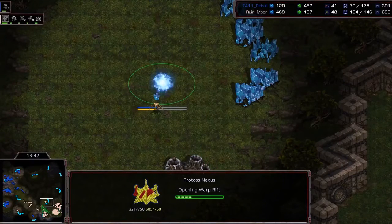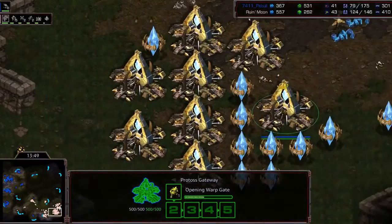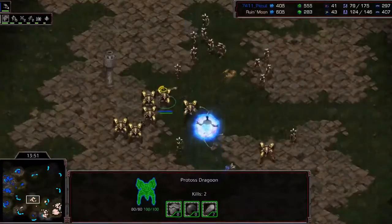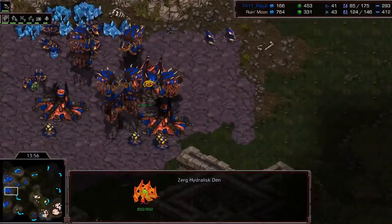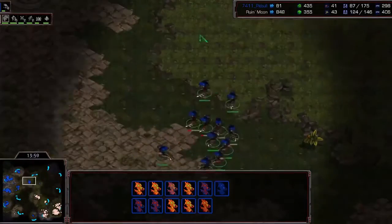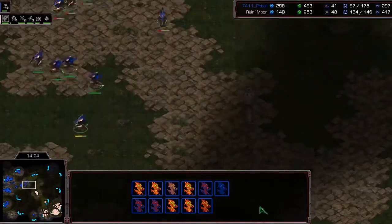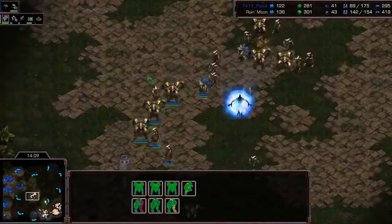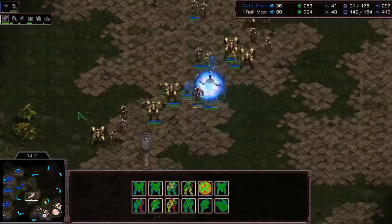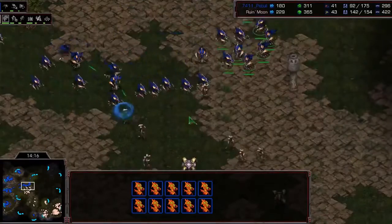Protoss well saturated on both bases, about to get his third up. Nine gateways and already 2-0 with Dragoon tech. I really want to see Pitbull with some lurkers — the Hydra-only strategy worked until he lost a few too many, and now he's stuck on Hydras with no lurkers. This could be a problem — at some point this ball is going to be impossible to stop with just Hydras. He's going to have to play the guerrilla warfare of his life.